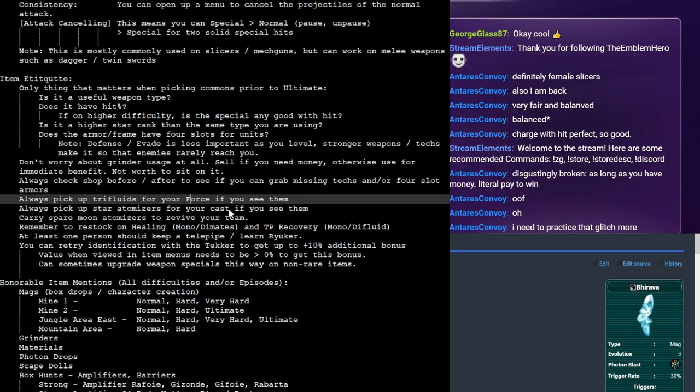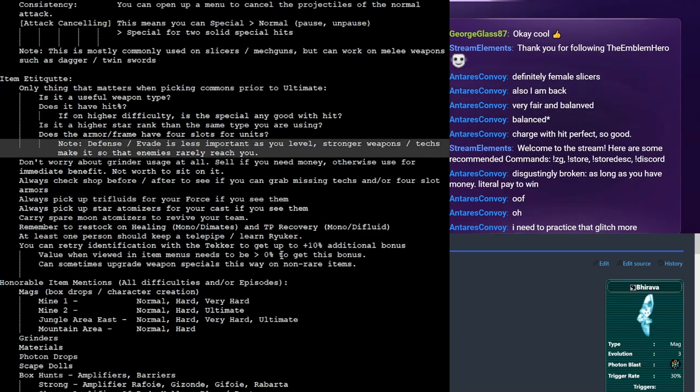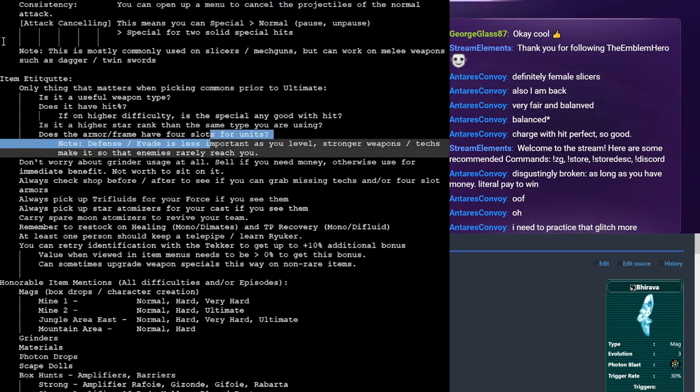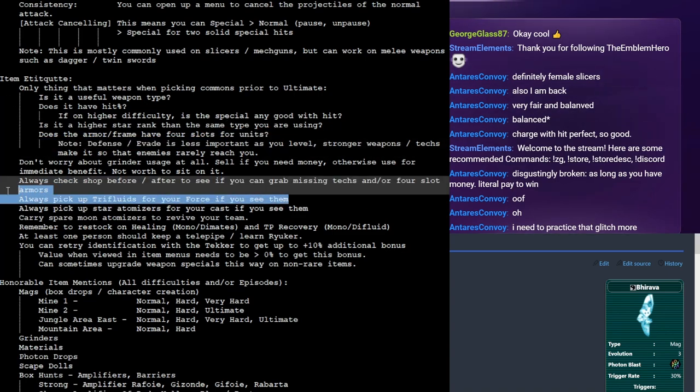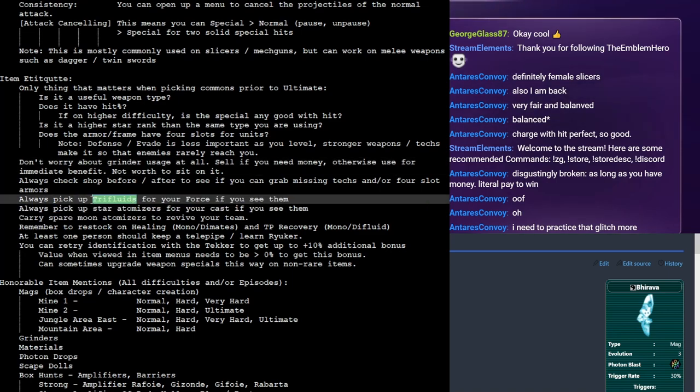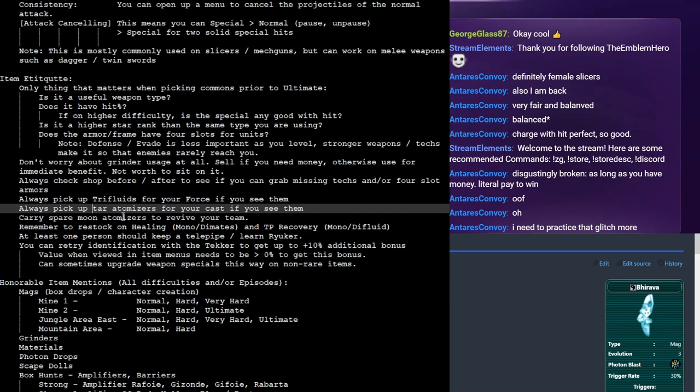One common courtesy if you're playing with a group — especially for longer quests — please pick up tri-fluids for your forces. Don't be that person that just ignores them. Especially when playing through normal to very hard, fluids are really expensive for forces. If they're partying with you and supporting you, you're saving them potentially 3k every time you pick one up, which in normal mode is insane money. Please pick them up when playing with your friends.